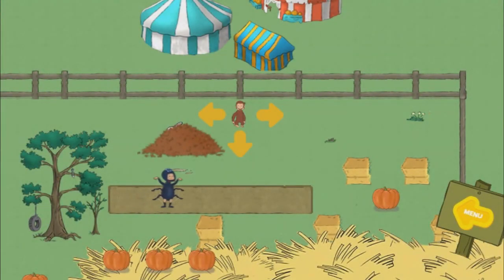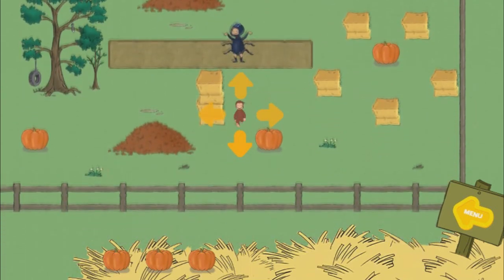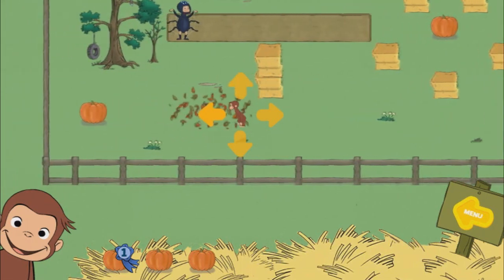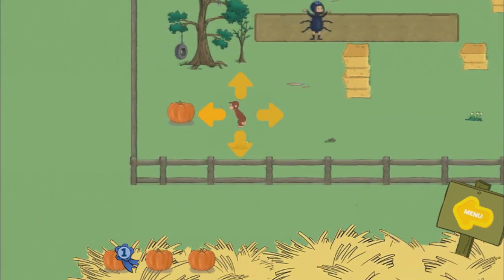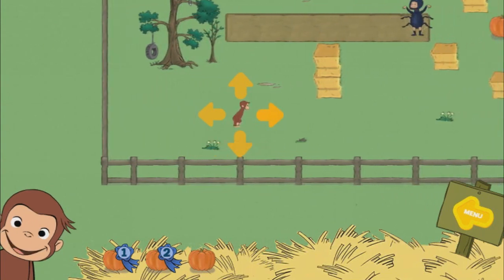Help George find three pumpkins. The bunny is hiding in a leaf pile. You found a pumpkin. You found two pumpkins.